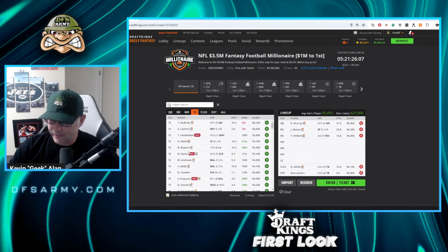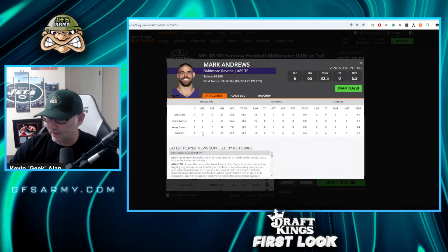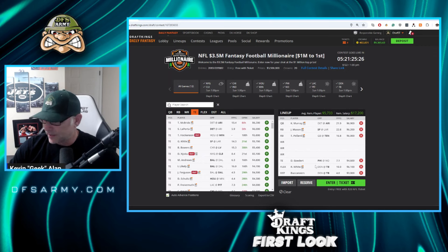Mark Andrews — everybody thought it was Isaiah Likely after week one with 12 targets and nine receptions, but the next week Andrews only had three targets. They're trying to get Andrews more involved — he got five targets in week two. I'm not touching these guys, but they are viable, with Andrews more than likely. The guy I'm going to go with for now is Dallas Goedert — assuming AJ Brown is out, those are the games where Goedert gets more attention. I'm interested in plugging him in at $4,600 on DraftKings.